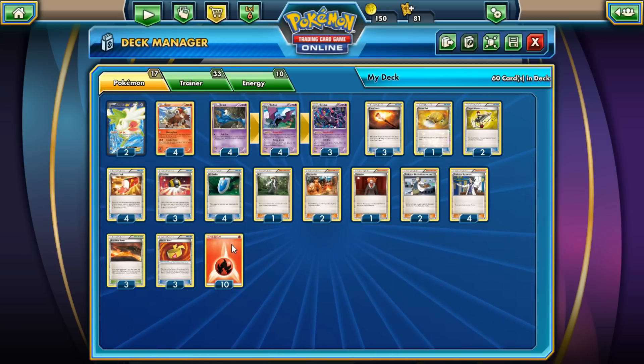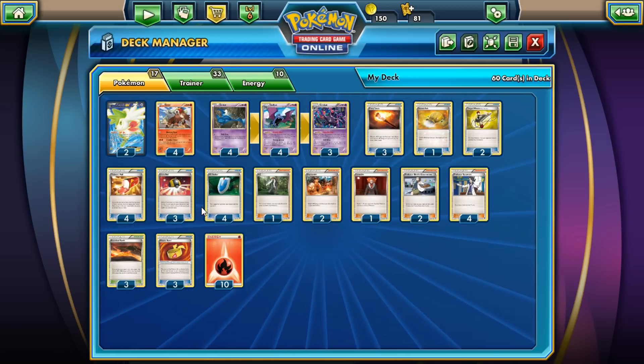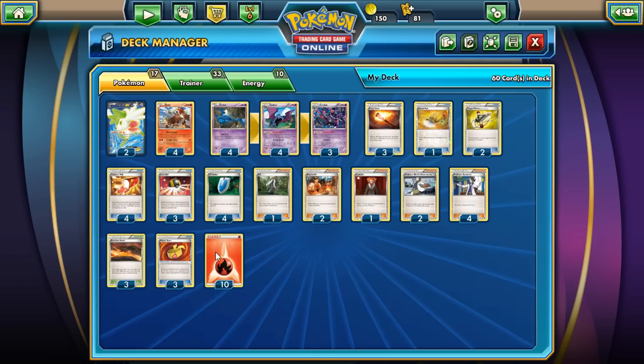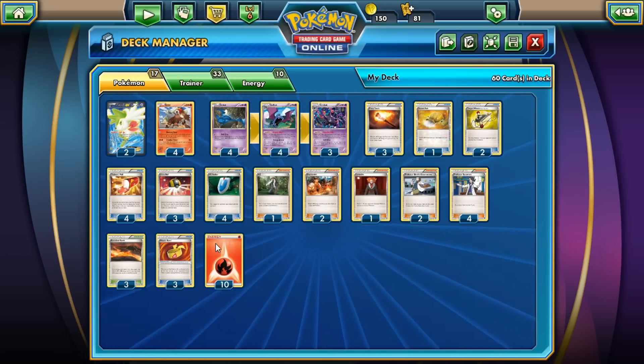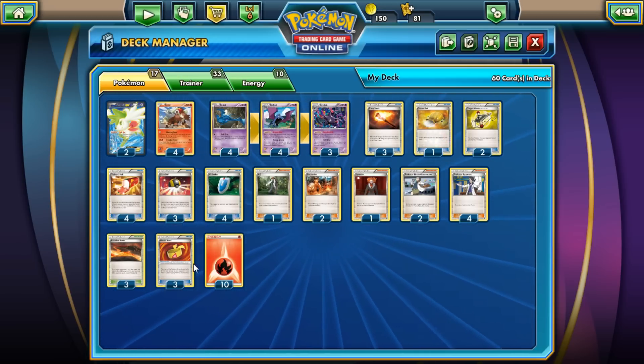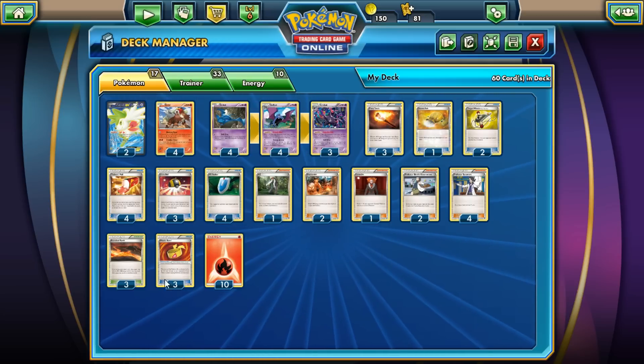I would actually prefer to run maybe 9 Fire Energies, but Peachy Joe does not really like me all too much. So I have to put 10 just to make sure I get at least a decent hand. Plus I can discard them, so they're never a dead draw — I really don't have a problem with it.